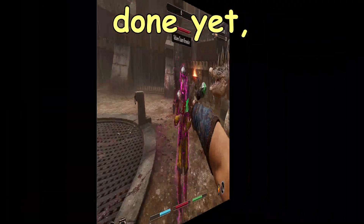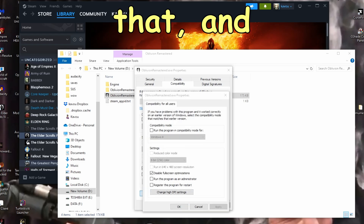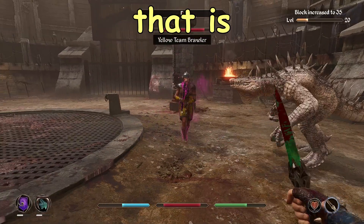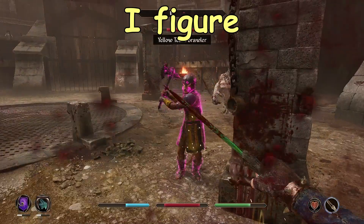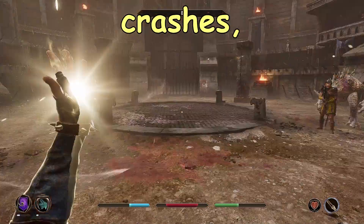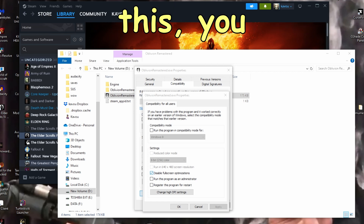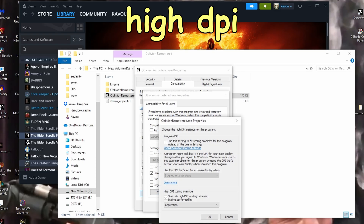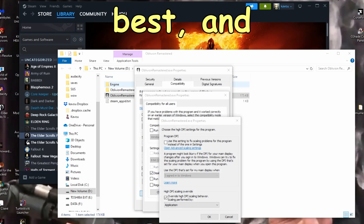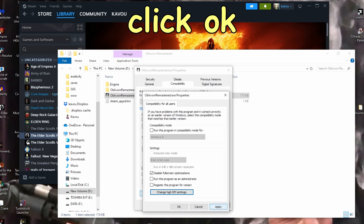We're not done yet. Click Change Settings for All Users. Then disable Full Screen Optimization, which is causing issues — disabling it means fewer crashes and VRAM crashes. Also click Override High DPI Scaling Behavior and select Application. Click OK, then Apply, and OK again.